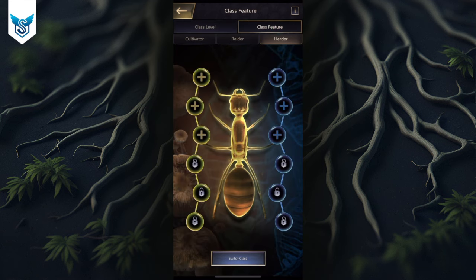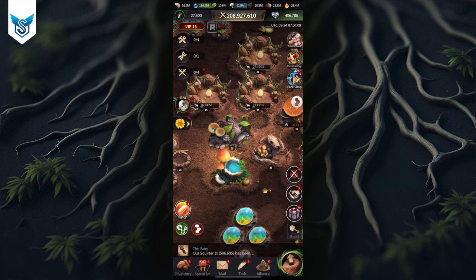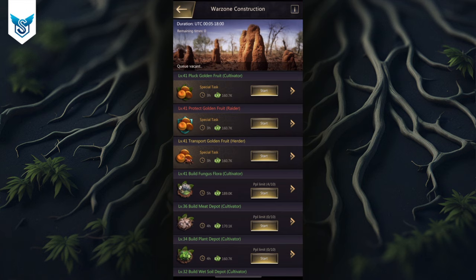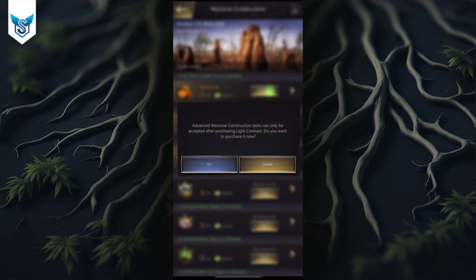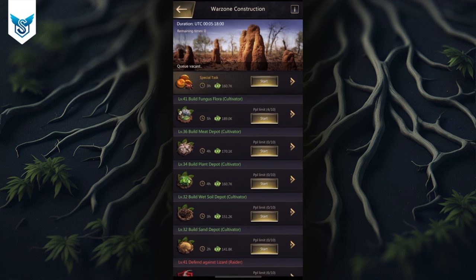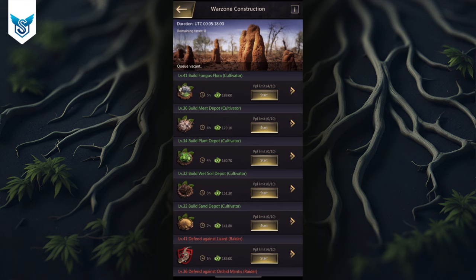That covers all three classes. Next, we're going to talk about how to upgrade the classes, and then I'll show you the trick I mentioned. The way to upgrade your class is through warzone construction. If you look at the top, there are three different quests available — these are only available if you purchase the light contract, giving you one extra quest each day. Those without a light contract should look at the options underneath, based on the class you have.